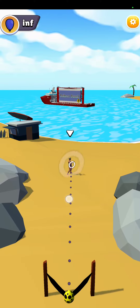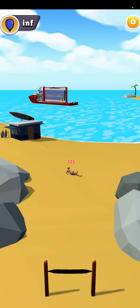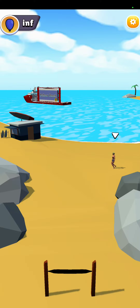You'll notice that little disc will actually show you exactly where you're going to hit. So let it go and nail the first guy there. We have little arrows showing you that these guys are your targets.